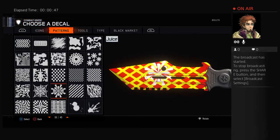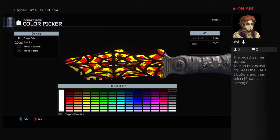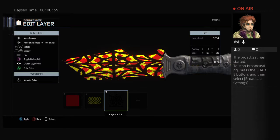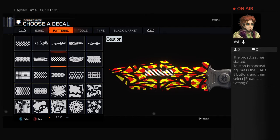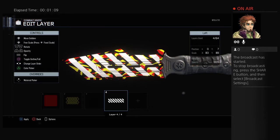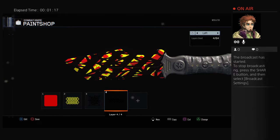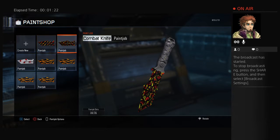Go to patterns, find the spider web, and apply it kind of like this. Throw the black on there — my paint job is going to be pretty close. If you want to add anything else, I would normally do this and make it black, just to add something. That's how I do my camo.